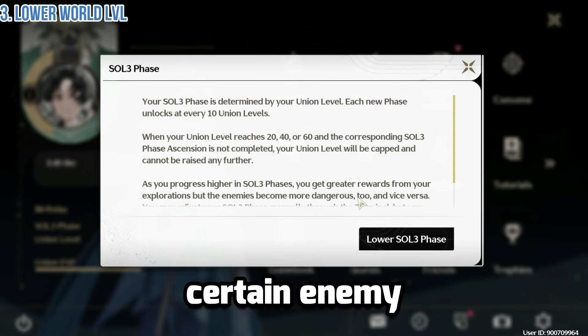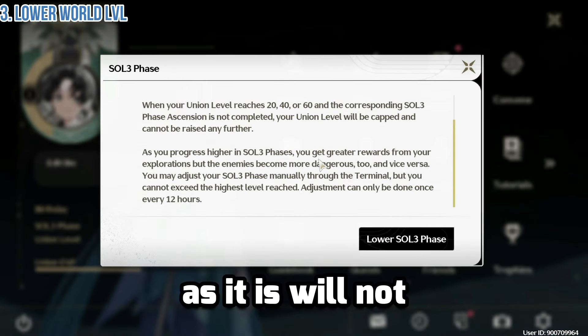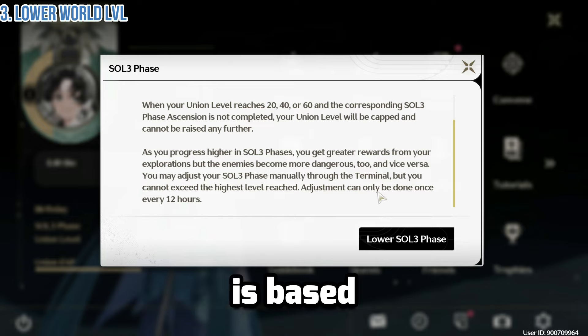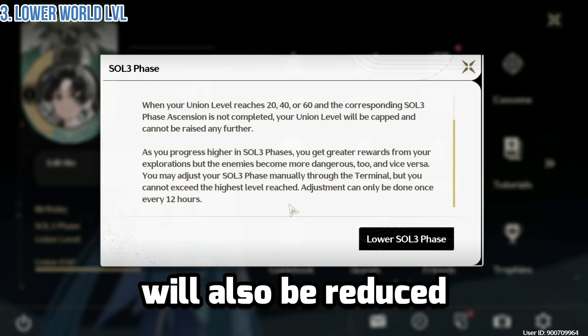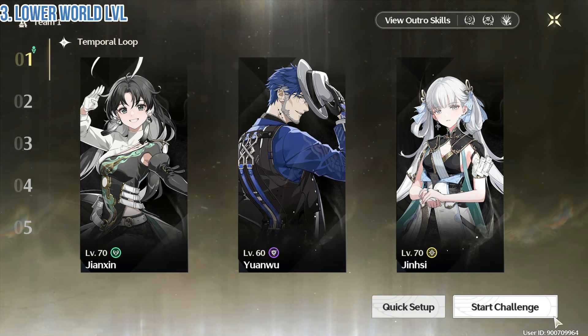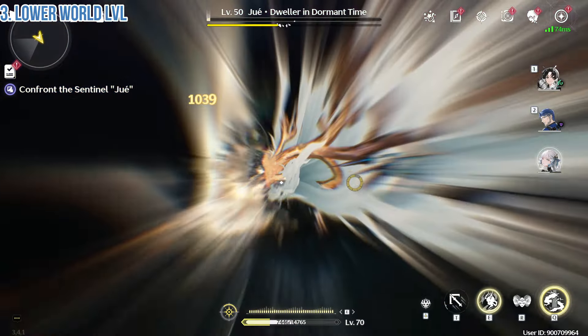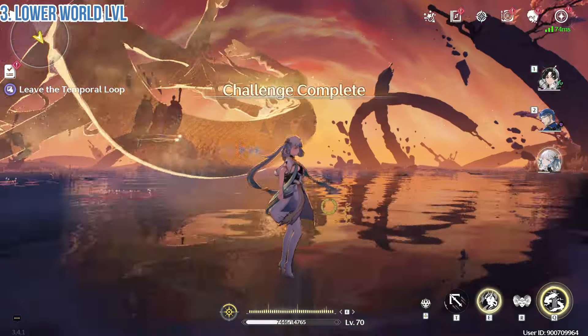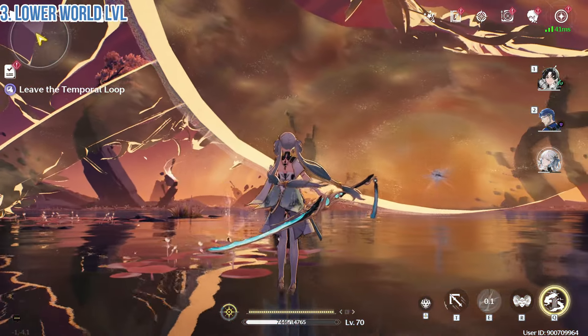In case you find it hard to defeat certain enemies due to level differences, you can just lower your world level as it will not affect your echo drop. The echo drop is based on your data bank, so it will be okay. For example, when farming for Echo Juei for my Jinchi, I can just collect the echo and it will not consume any wave plate whatsoever.